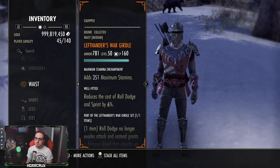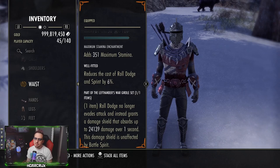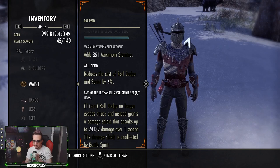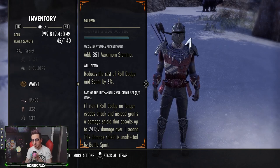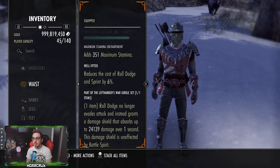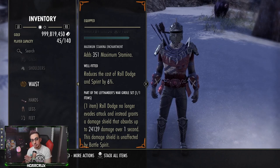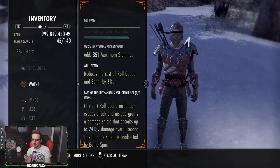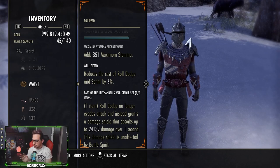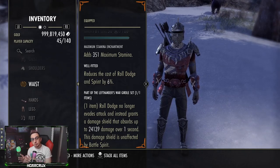The first mythic item I want to talk about is the Left Hander's War Girdle. What it does: roll dodge no longer evades attacks, but instead grants you a damage shield which absorbs up to 21,000 - shown as 24,000 here because I'm lower level and everything's scaled up. And it is unaffected - yes, you heard me correctly - by Battle Spirit. This is literally any roll-dodge-heavy player's dream of a set, and there is no internal cooldown on this.